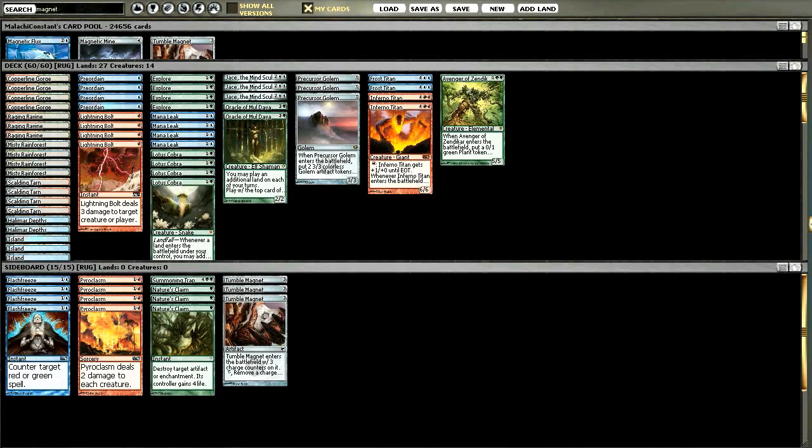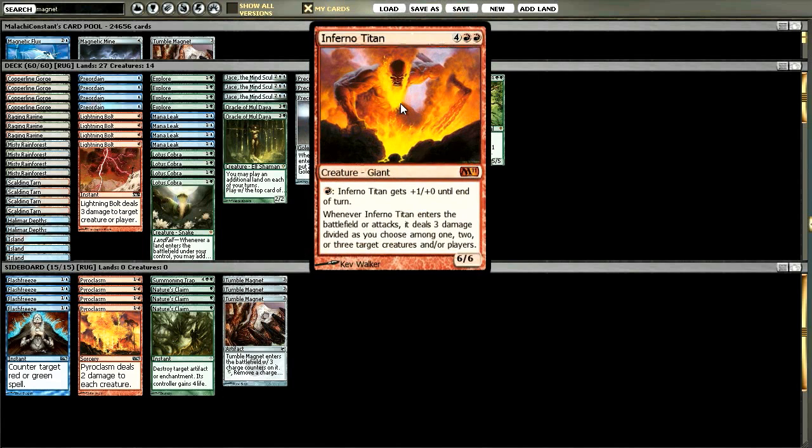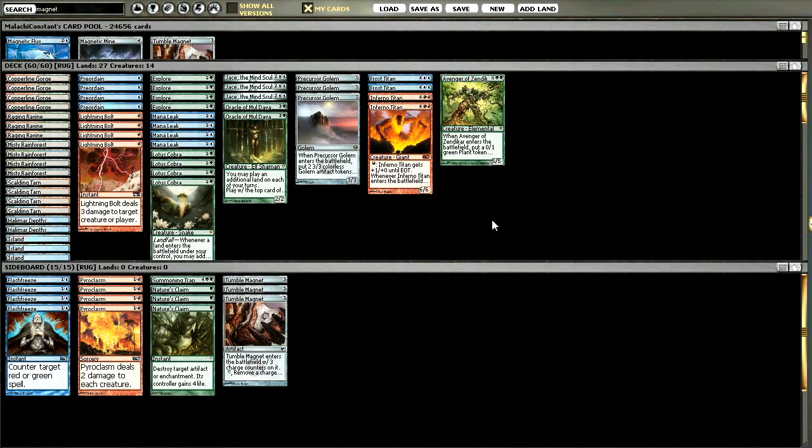Hey everybody, this is Marshall from Limited Resources. I'm flying solo on this - I just wanted to do a little recording of two-man queue with the RUG deck that I've been running. I made a few tweaks to it. I'm running split Titans - Frost Titan and Inferno Titan - and I'm running three Jace, the Mind Sculptors but that's just because I don't have a fourth one online, so I put in an extra Oracle because I really like Oracle. It's great against control - you drop that thing and start getting sick advantage off of it, and it's also a four-drop which you need extras of sometimes to hit your curves properly.